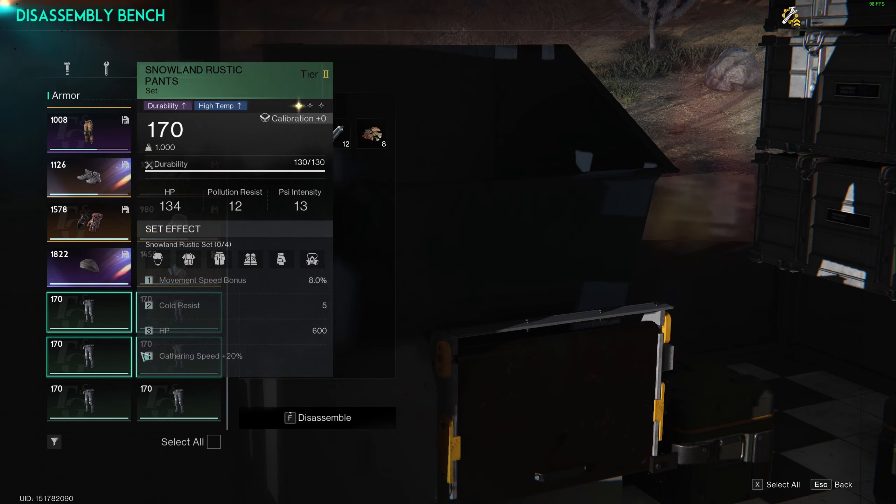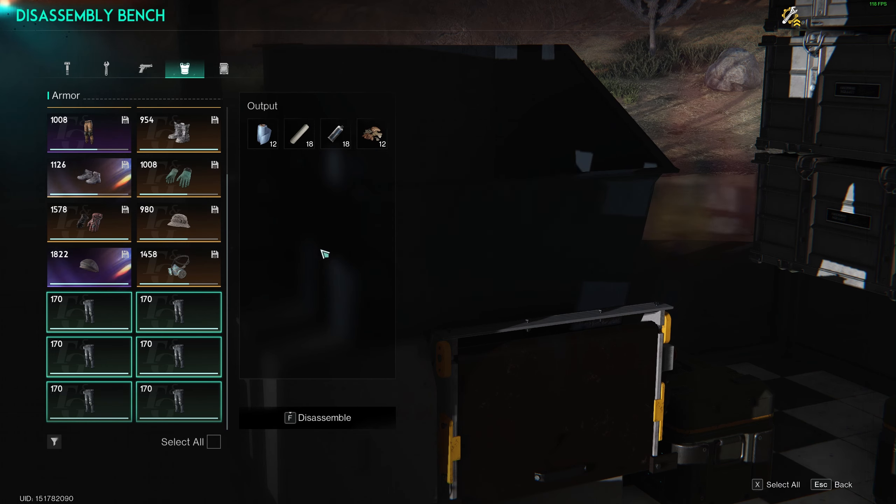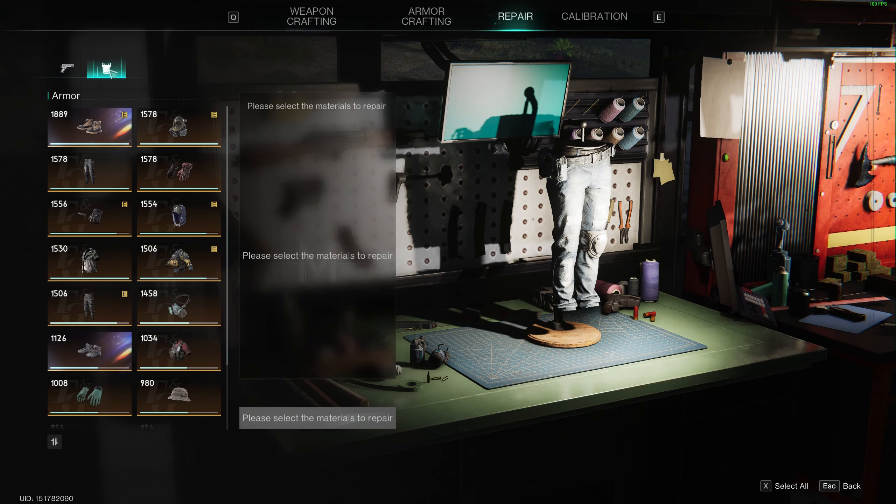And once you have them crafted, just come over to the Disassembly Bench. My Disassembly Bench has the 30% yield buff. So once I come over here and I click on the greens that I made, you can see now I'm starting to get leftover in order to do my repairs.